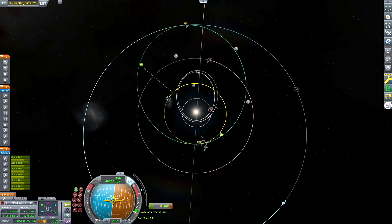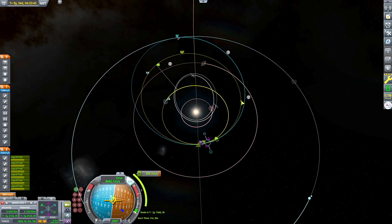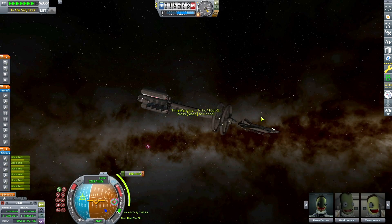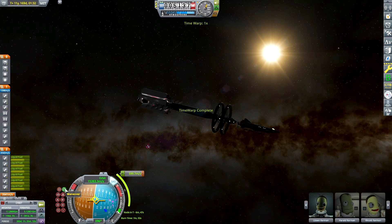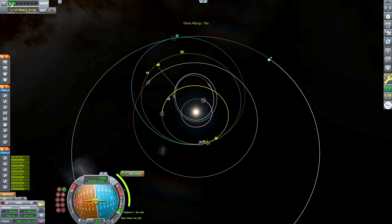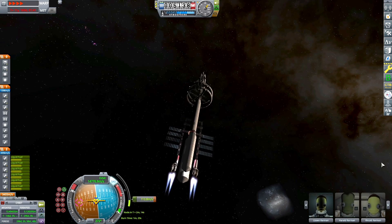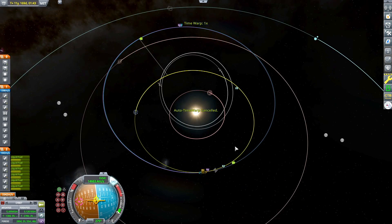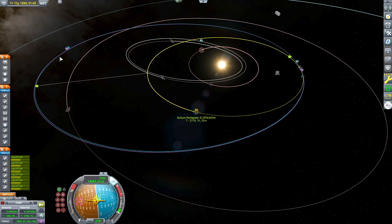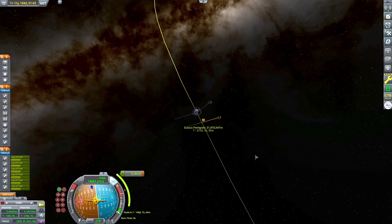Looks like we're intersecting. I'm looking ahead to see if I have any natural encounters in the next few orbits, and it looks like I get pretty close in a few orbits. So I'm going to modify that a little bit until I get an encounter, which I did in just over two years — saving a bit of fuel by waiting for a better flyby. Our encounter burn will be just about 600 meters per second of delta-V. Now I just need to set up a better flyby of Saluko.